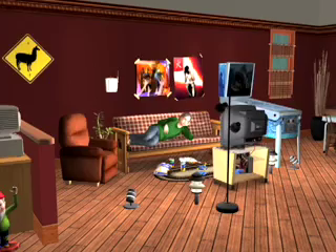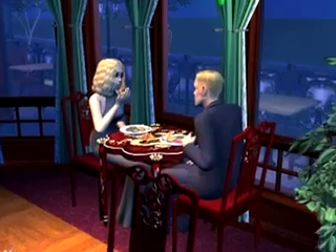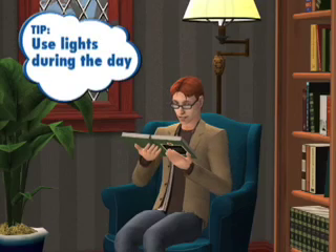As in any filmmaking, you want to think about lighting. You can move lights around off-screen to make your shots more interesting. The neon pack that Nightlife offers is the best thing for movie makers. Even if it's daytime, you still might want to add some lights and create some more depth. Separate your sim from the background a little bit.